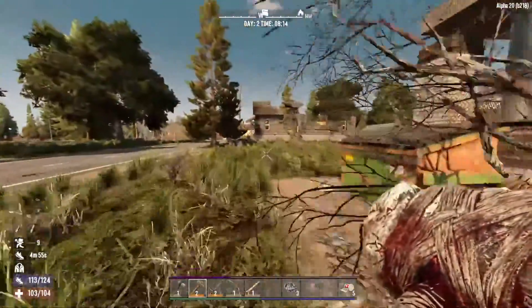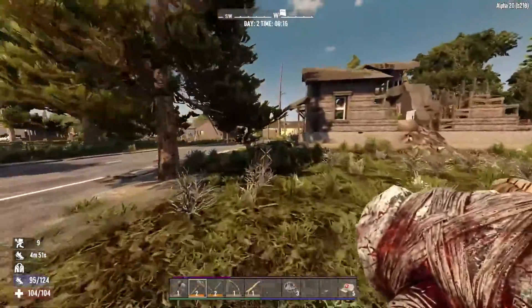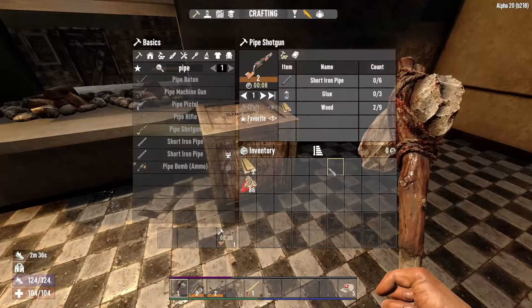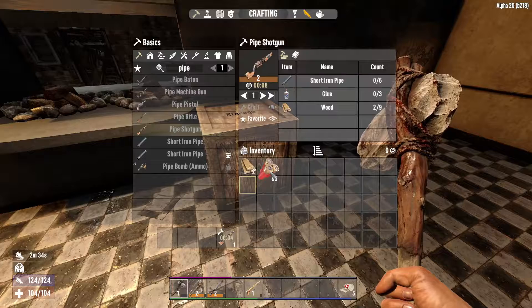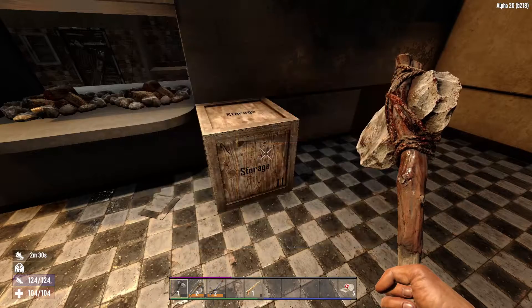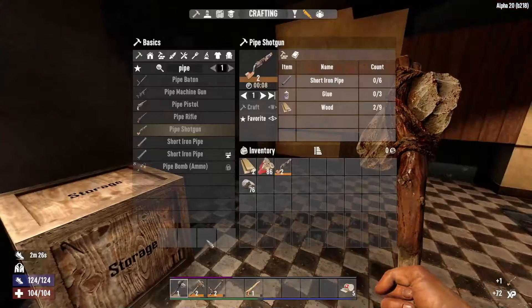We will head back to our base and I will craft the pump shotgun and see how it works. Let's get this crafted — we got 86 rounds for this guy, which is not too shabby at all.